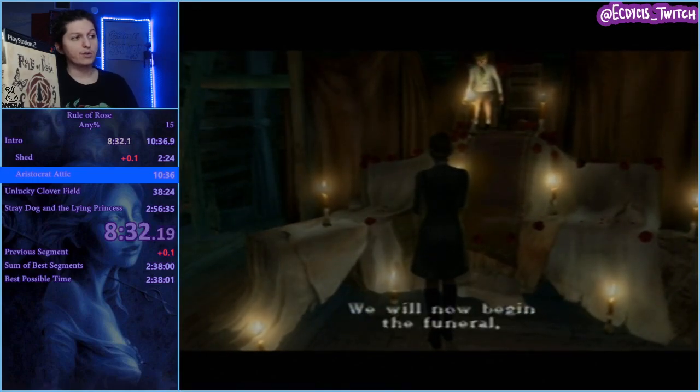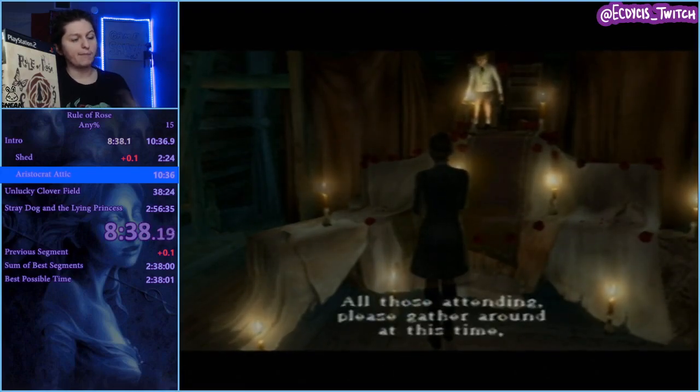Now we give this kid the book, and that's going to cause the funeral to occur. All this means is that we've caused the next story trigger, which is going to be at the bottom of the staircase.